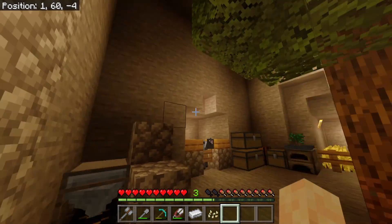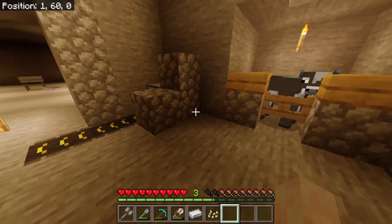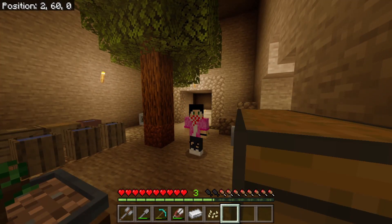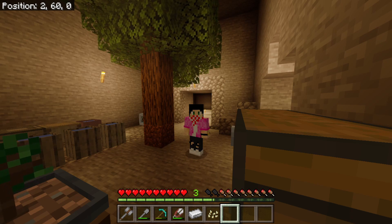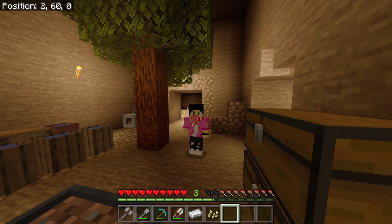Today in Stone Block we upgraded our cobblestone generator, got a bonsai pot, crafted a drill and conveyor belts, and figured out how to get redstone, gold, and all that cool stuff. It's been a very productive day. Thank you all for watching — if you enjoyed please leave a like and subscribe, and I'll catch you all in the next one. Peace out!